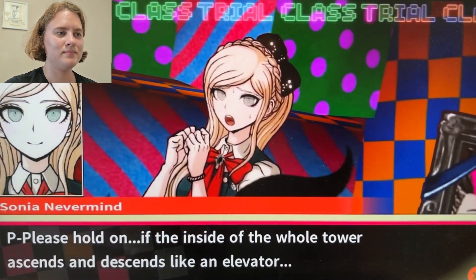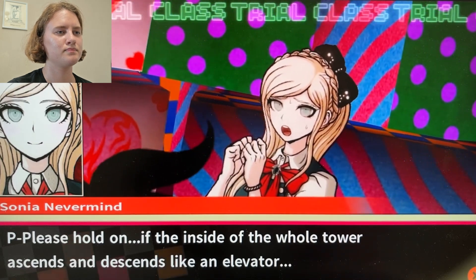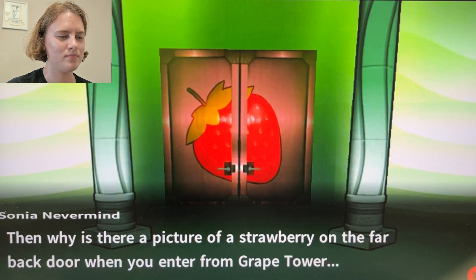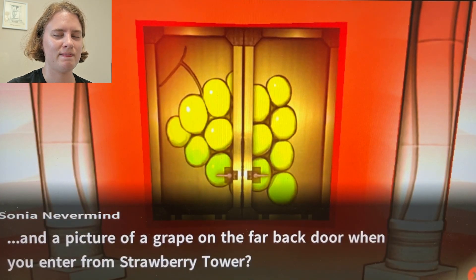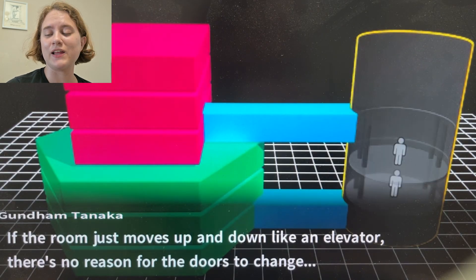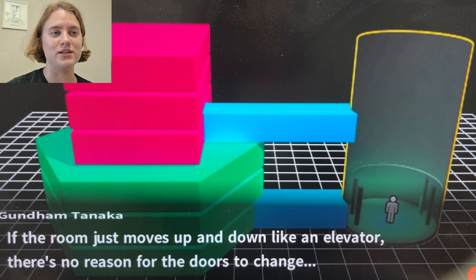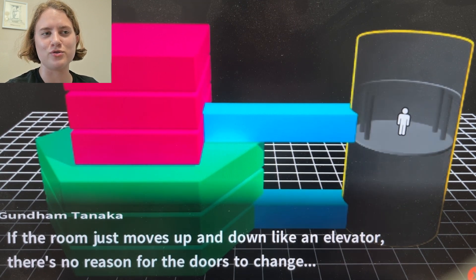If the inside of the whole tower ascends and descends like an elevator — then why is there a picture of a strawberry on the far back door when you enter from Grape Tower? To fool us. To hoodwink us. To bamboozle us. There's a picture of a grape on the far back door when you enter from Strawberry Tower. It's a fake door and it goes nowhere — for all we know, it's just a painted wall. It's like those Wile E. Coyote cartoons where you paint a tunnel on the side of a cliff and crash right into it.